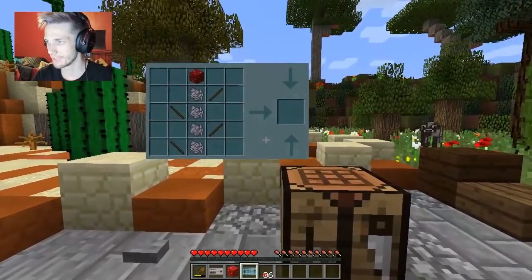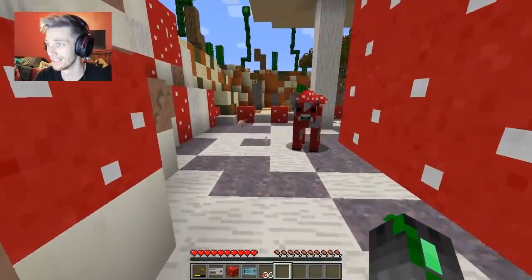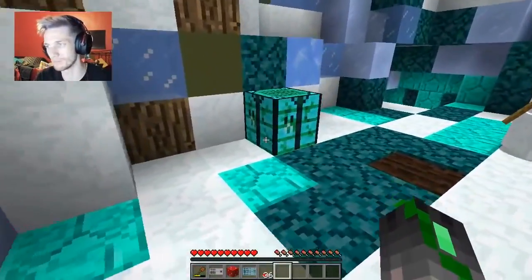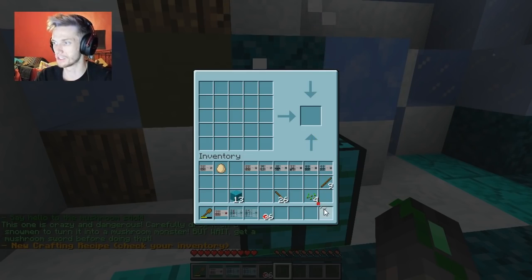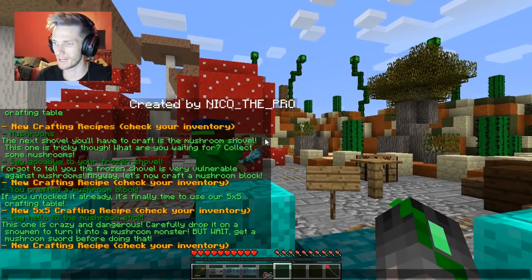Hello Nico, please tell me how to do this - I actually have no idea where it is. I really don't know. It didn't show up in my inventory or anything. Sure, there it is - right where it should be. So I think it was four of these and then a mushroom block, one there, one there, one here, one here. What is that - a mushroom stick? This one is crazy and dangerous - carefully drop it on a snowman to turn it into a mushroom monster, but get a mushroom sword before doing that.